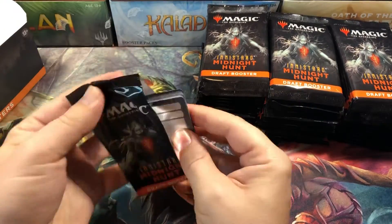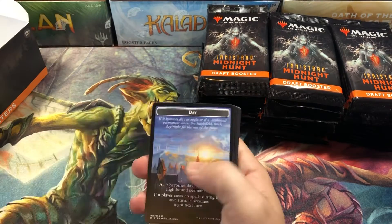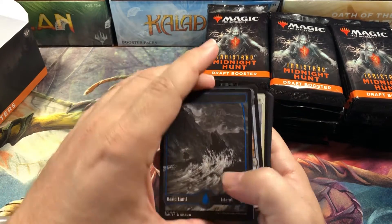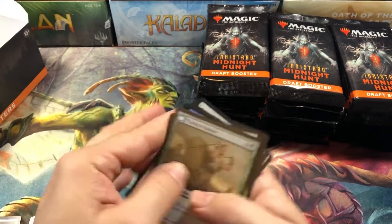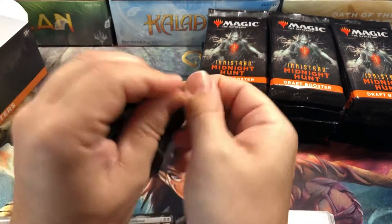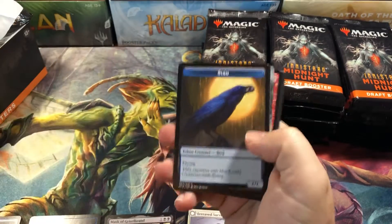Alright, pull tabs — and they're going to be backwards. So we got our flip token first, our regular day and night token, our beautiful land, and the Mask of the Gristle Brand for our first rare. Some commons in the back and nothing too fancy. I don't think there is anything particularly special in the commons in this set, so we'll probably get through this box fairly quickly.